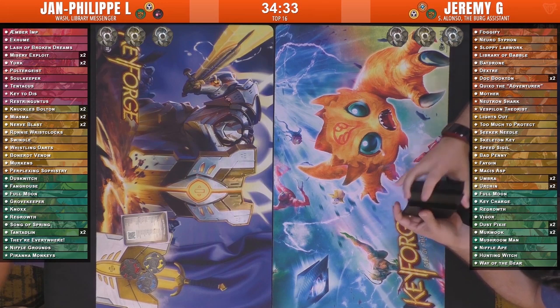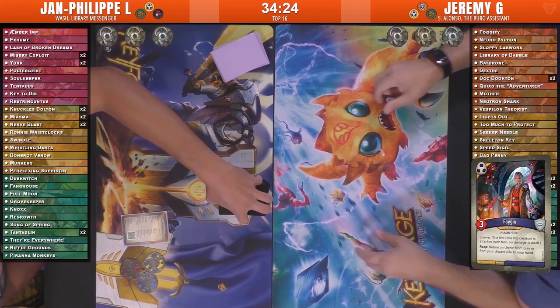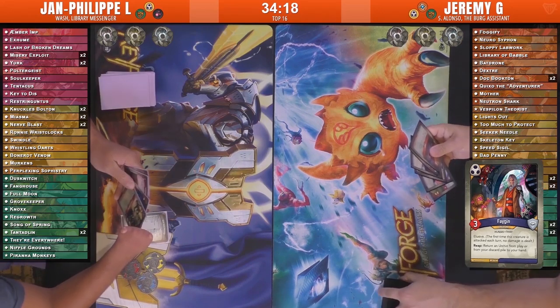We do have a Fagin deck. Fagin deck is always interesting — that's the Shadows card where if you reap you get to return your urchins to your hand during play or from the discard pile. Always a cool way to get that on-play steal effect. I haven't ever really seen a Fagin deck in action, so I'm kind of excited for this.